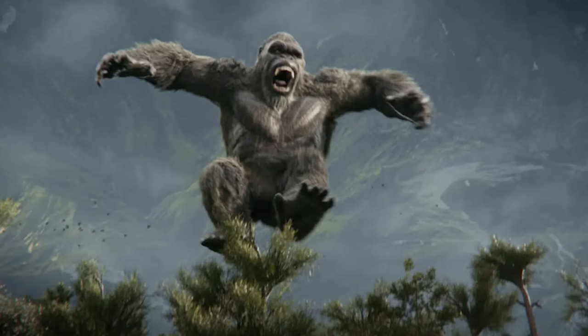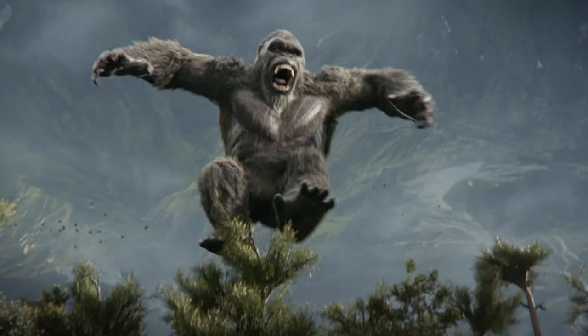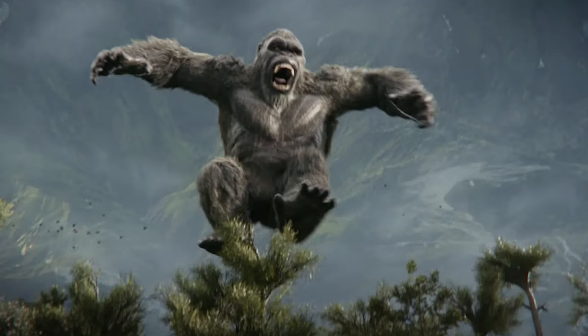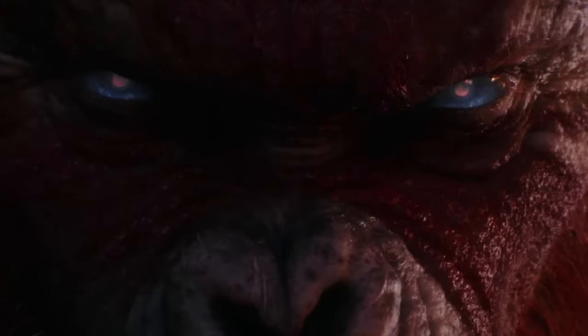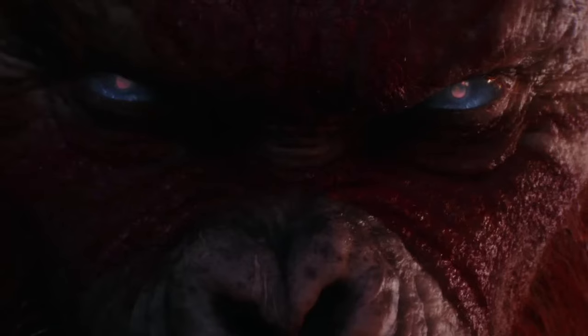This is also a good way to help set up the main antagonist while introducing us to the new environments we're going to be exploring. When the titans or giant apes fight, there's a lot of physical action taking place and a ton of roaring. These are exciting, full of fast and brutal movements, and the action isn't so blurred consistently that we can't get a glimpse of what's going on. There are some moments when the graphics get going just a bit too quickly, making everything more of a blur.